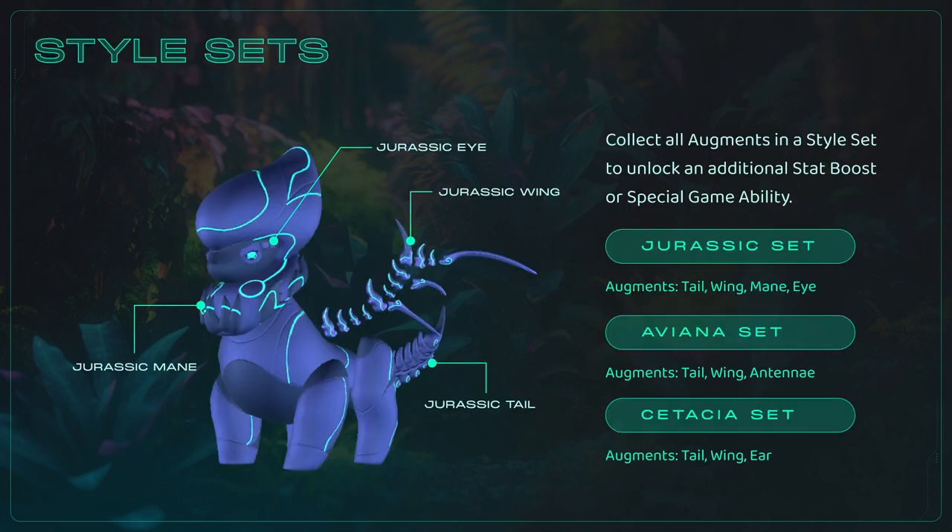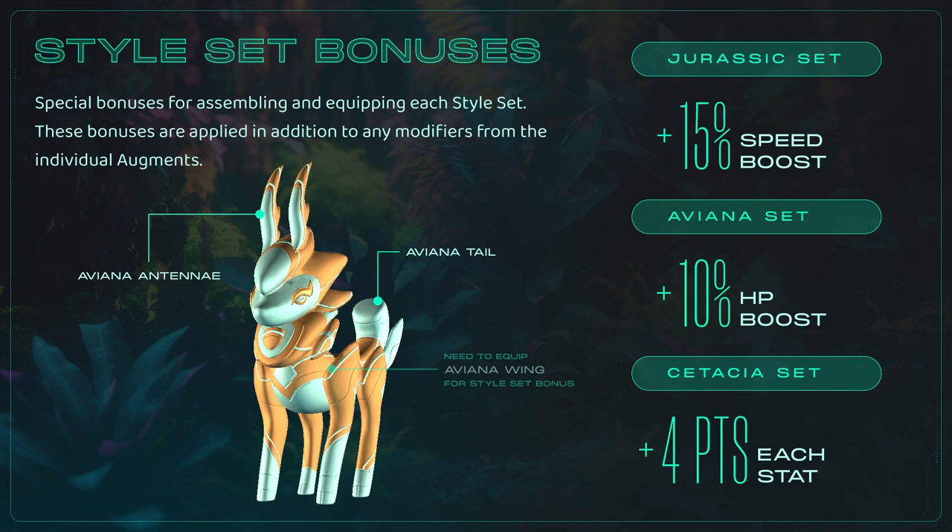As mentioned before, style sets are combinations of augments which all share the same aesthetic style — in this case, Jurassic is the name of the style. Once assembled and equipped, they grant a special additional bonus to the pet. Here's a look at what the style set bonuses will be for this season's featured sets. Completing the Jurassic set grants you a 15% boost to speed, perfect for the upcoming Step Battles competitive feature, while Aviana and Cetacea have their own unique set of bonuses as well.